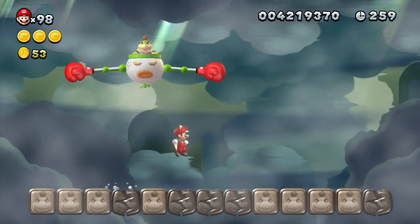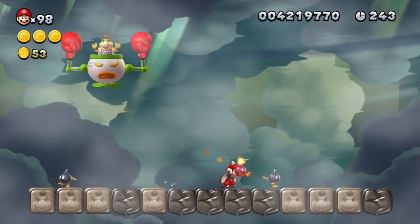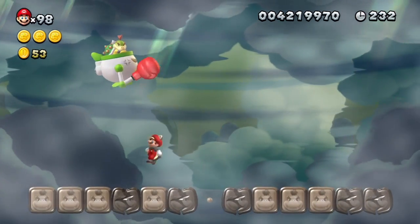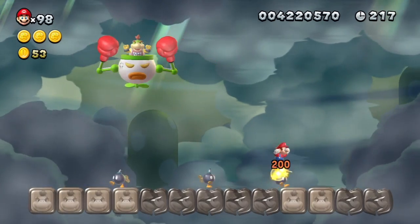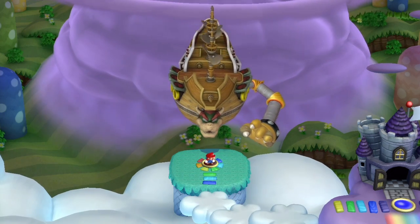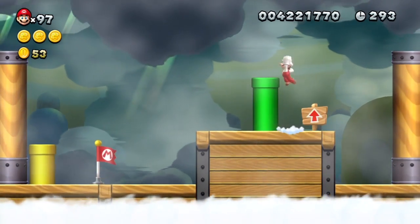I'm surprised he went for that a second time; usually he does the ground punch first. He punched a broken block — that was bad timing. I can't time that dodge. He punches you pretty far too; I thought I was far from the edge but turns out he can still knock you pretty far. Oh good, it's always a fire flower — makes this a little bit more easy.